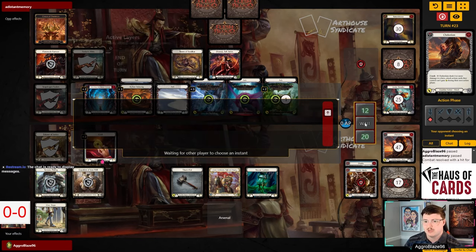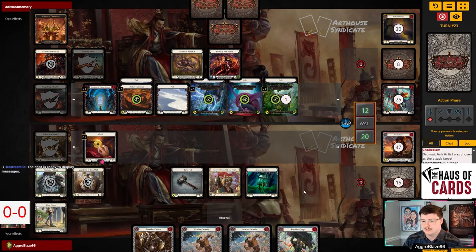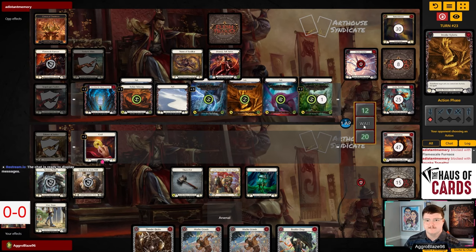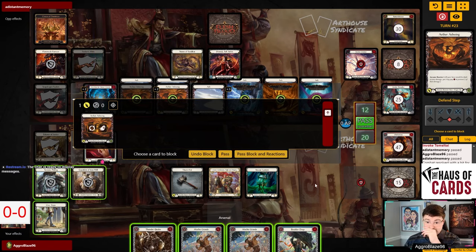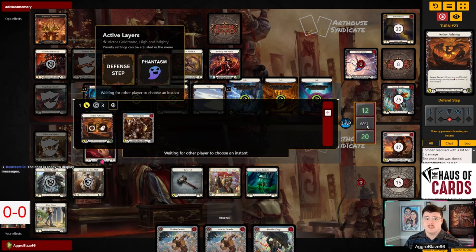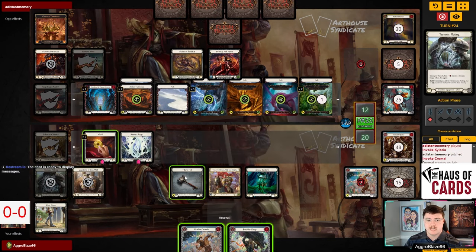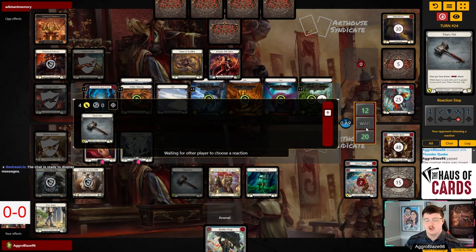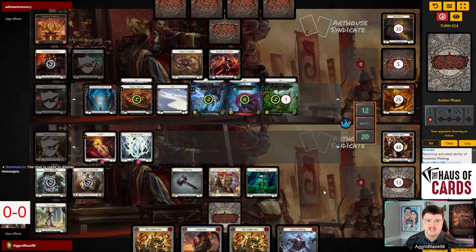They give us a Tumultai, realizing they'll never get to play it. I don't know why they care about that. They pitch Chromai again. Let's pop this and keep our life up. We're going to make a surge and then hammer the Kyloria because we have to clear it. I think right now we're just living in a world where we're going to have to take some damage to close the game out. It's been a long, grindy game.